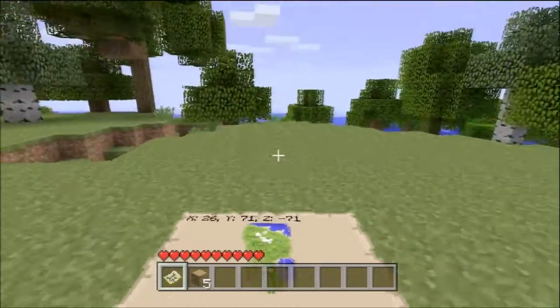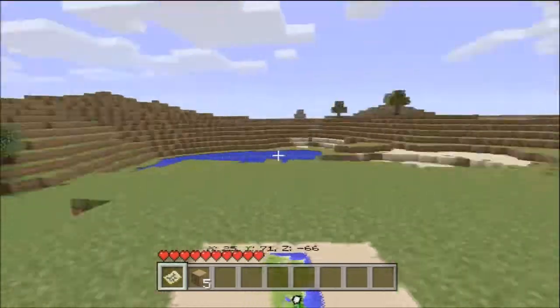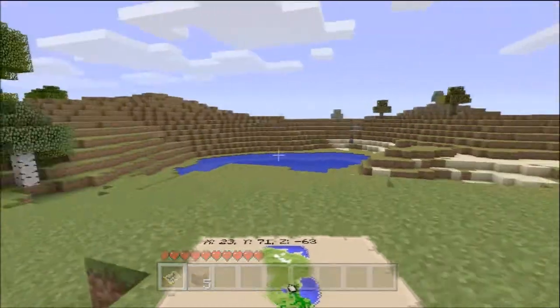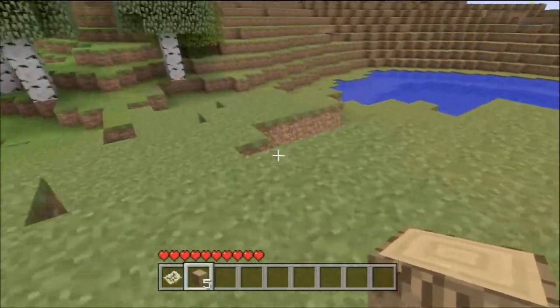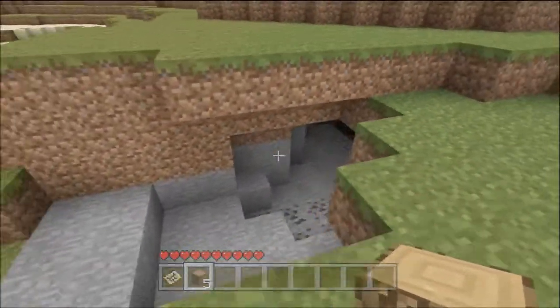Okay, so we're at the point in the map where over there would be my insane sugarcane farm, and over here would be my flat land if you want a reference for my regular world. The first mob spawner is a really easy one — it's just straight ahead at the surface.